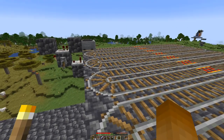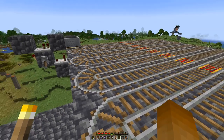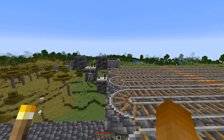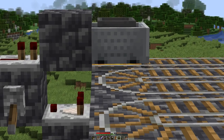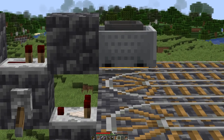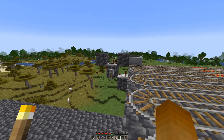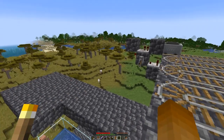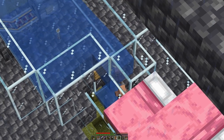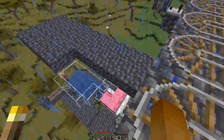I have placed some rails here for the pickup of our farm, which will be a wheat farm. This hopper minecart will collect the wheat and the seeds and unload them into the hopper below. The powered rail is depowered as long as there are items in the hopper or we have shut off the system.